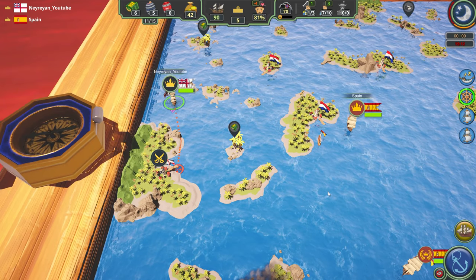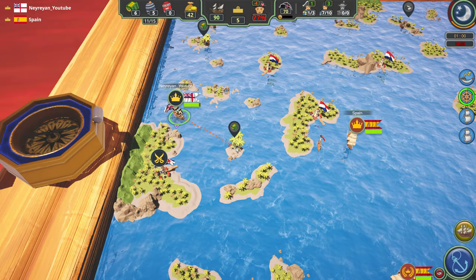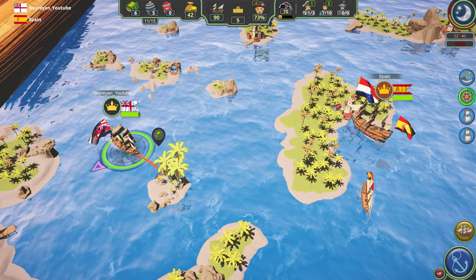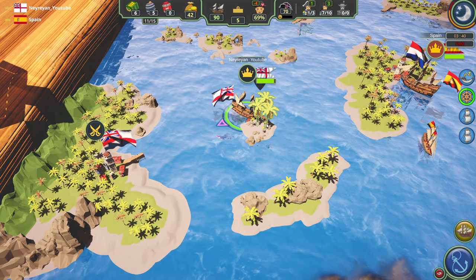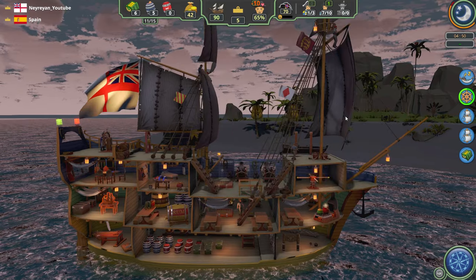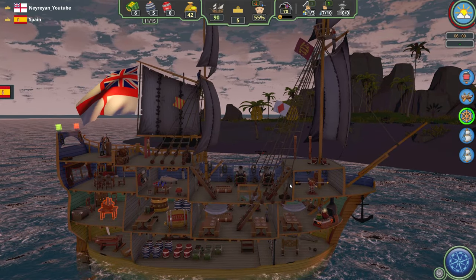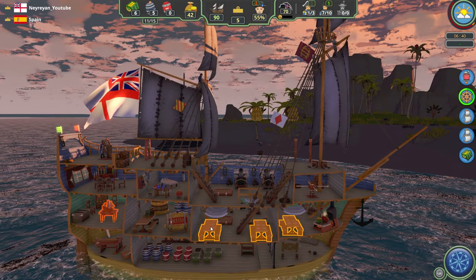Now this is where the interesting part comes into play. Now we have a little bit of money and plenty of food. Let's gather the bananas — people like bananas, especially in the pirate communities. So this game is pretty intense. Picking bananas — that's so funny. My morale is low? I guess I can make some extra room for them.